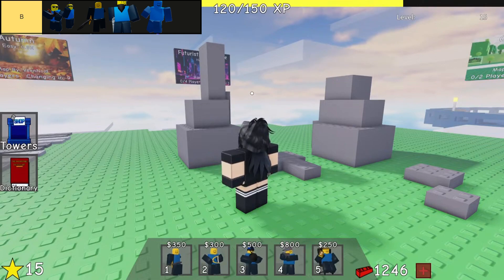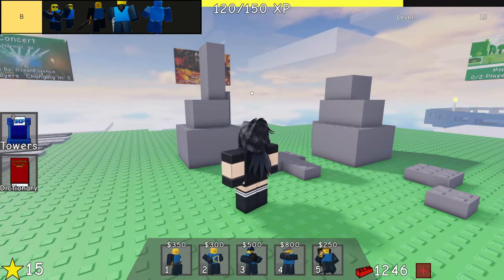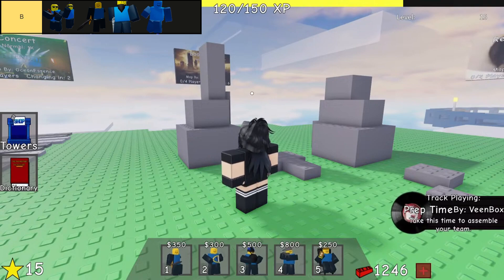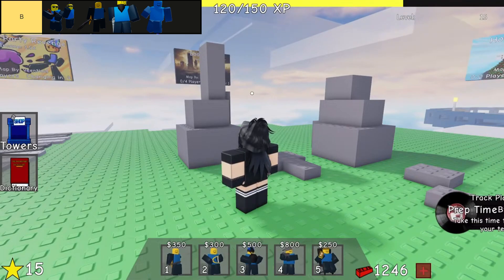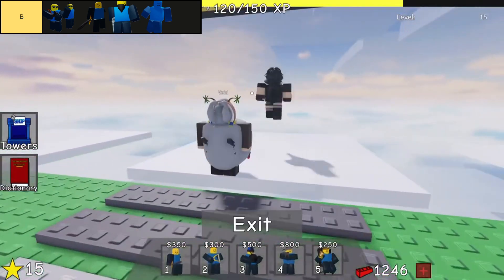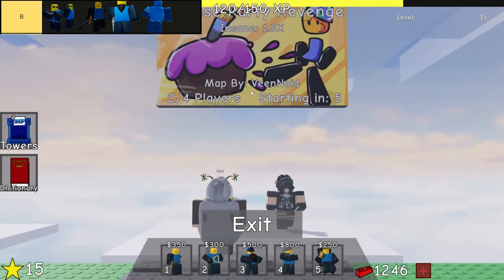Six Shooter Tower occupies a distinctive position in the arsenal of defensive structures. Positioned in the B tier, it excels as a formidable ranged DPS unit, specializing in decimating solitary foes with its exceptional single-target damage output. However, its effectiveness wanes when confronted with swarms of enemies due to inherent targeting complexities. Players must strategically deploy the Six Shooter to maximize its potential against high-priority targets while considering its limitations in managing groups.